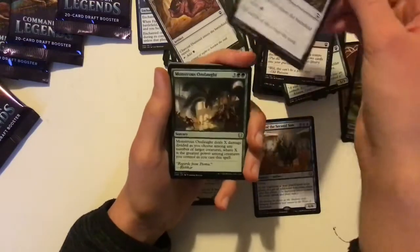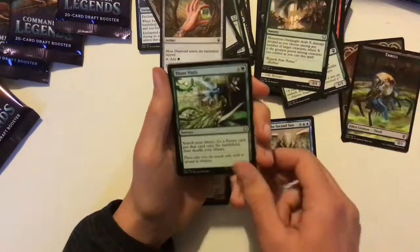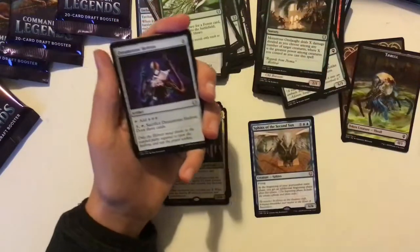Moss Diamond — two in one pack, I hadn't got any before but now I've got another one. Three Visits — a reprint from Portal Three Kingdoms. It fetches a Forest card, basically a Nature's Lore. And a Dreamstone Hedron.